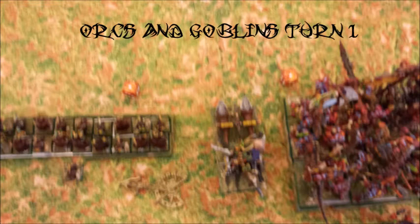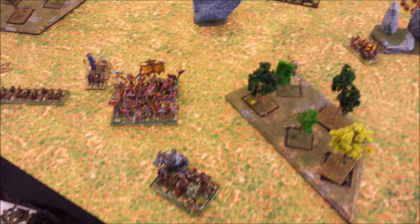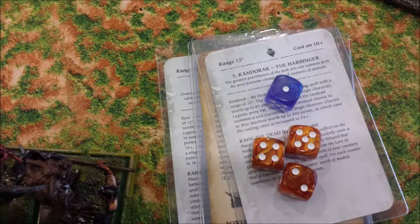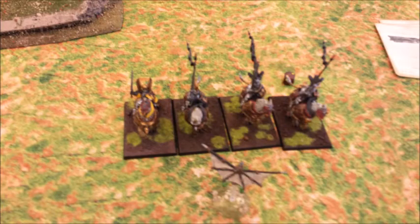They stay still. I move up the chariot a little bit, the trolls come up on the board, and Chickenhead rallies — though he's stuck in the Fungus Forest. Magic phase gets seven power dice, but I can't use any spells with my Level 4 because he's in the Animosity group. I use my Level 2 and throw up the Harbinger trying to call up an extra summoner, but I choke on the mushroom.